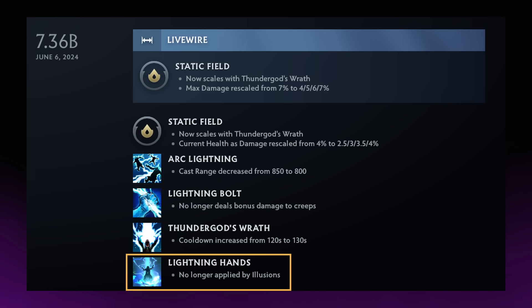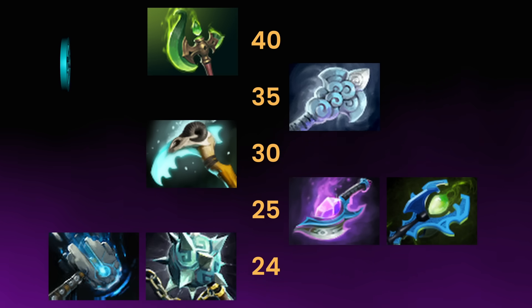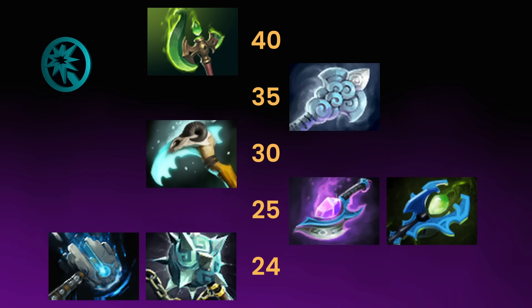Though there aren't any intelligence heroes currently who really enjoy buying Manta style, it's important for heroes who make illusions of their enemies to consider that high intelligence items will enable their illusions to hit harder. When making illusions of intelligence heroes, the highest int gain items to look for are Meteor Hammer and Glepnir which give 24 base damage, Arcane Blink and Mystic Staff which give 25, Scyther Vice which gives 30, Wind Waker which gives 35, and Parasma which caps out at 40 base damage.